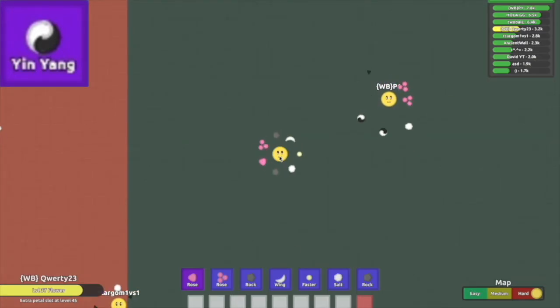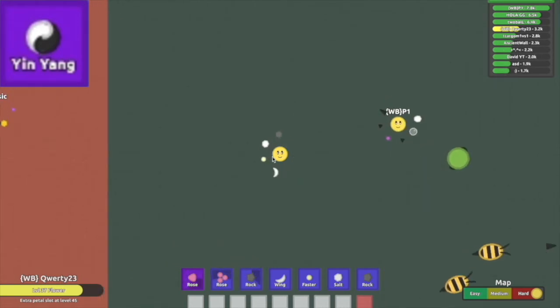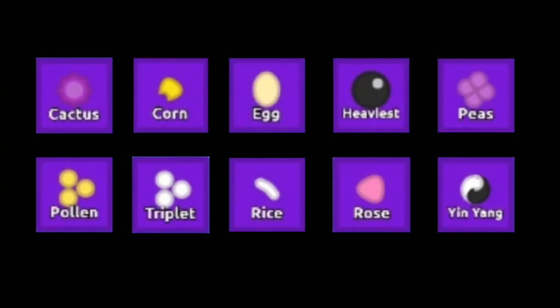Now let's talk about the Yin-Yang's stats. It has 15 health, a 1 second reload time, it does 15 damage, and does 15 DPS. It drops from question mark ladybugs at a 2% chance. And that is all of the epic petals there are in the game of Floor.io.